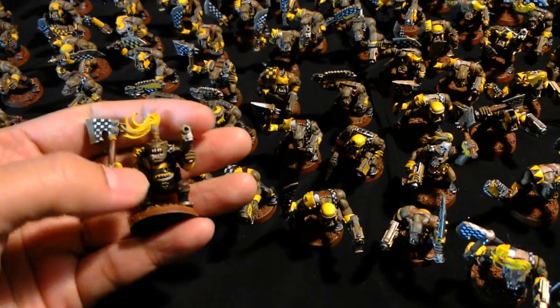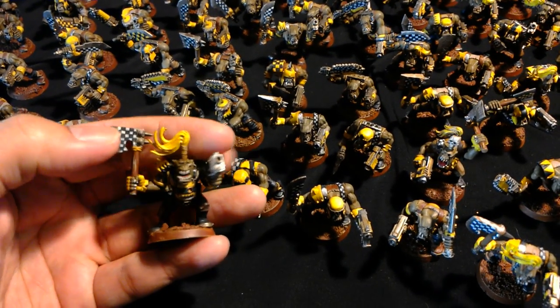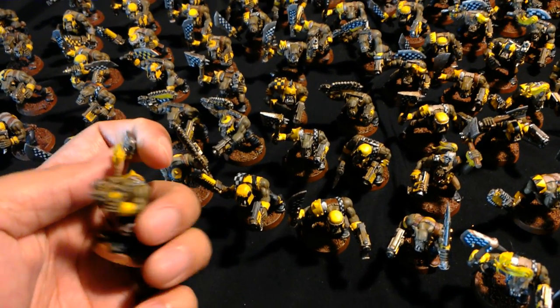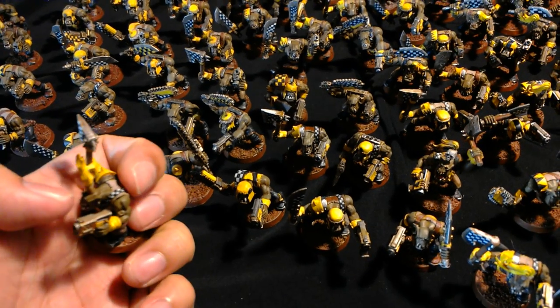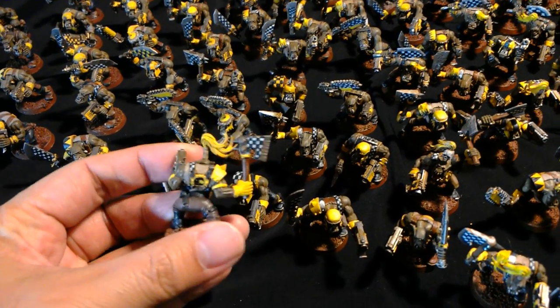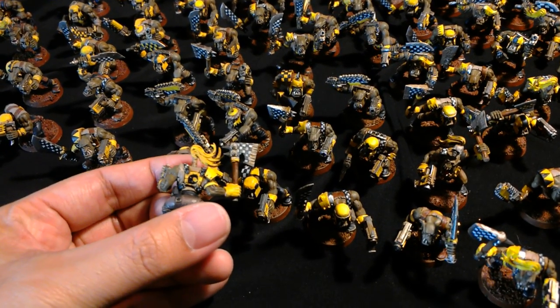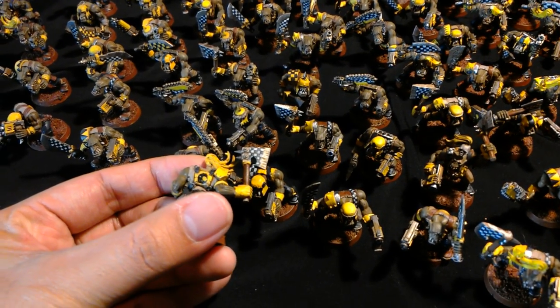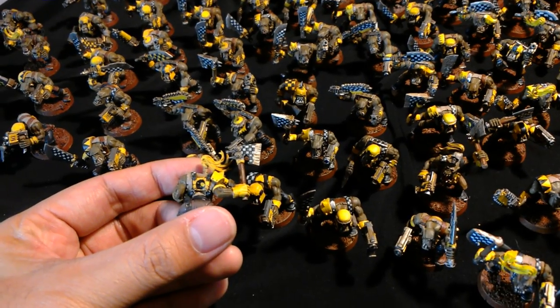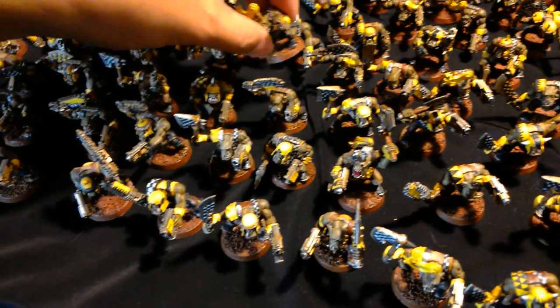Here's another one. This guy's armor plate has black dags on it. His axe has a checker pattern on it. He's got a gold plate on his slugga, but he's also got black and white checkers on his strap. His shoulder pad has some flames on it, and on the back you've got another bad moon insignia. Because they're not transfers — they're all freehand painted — each of the bad moon insignias on the back plates looks individual.